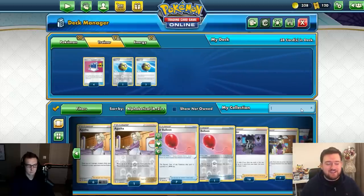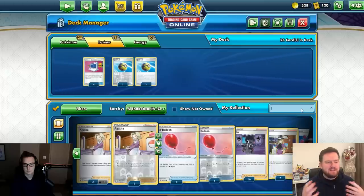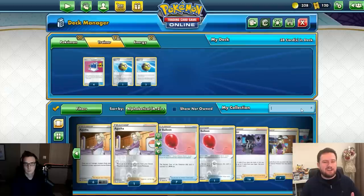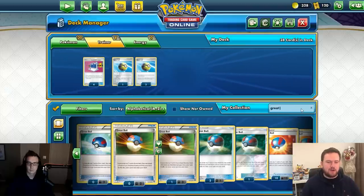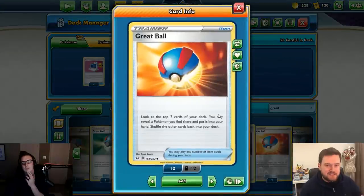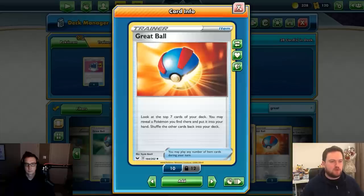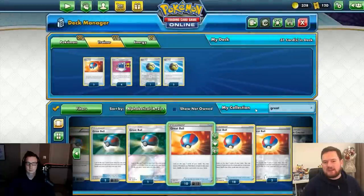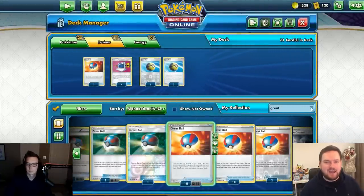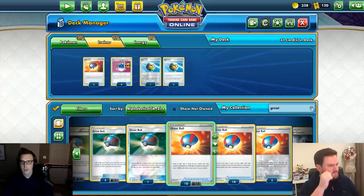Since we have so many Pokémon, Great Ball is also really nice here. You look at the top seven cards of your deck and grab a Pokémon you find. We don't need four because we already have lots of search options, but three is solid — if we draw one off the top we can just throw it in and hopefully advance our board state.